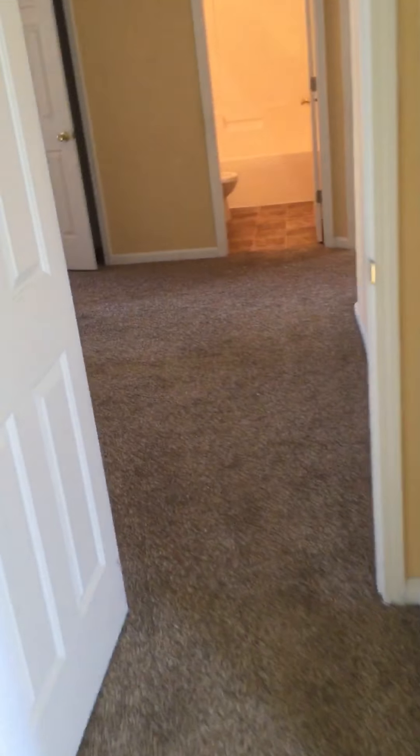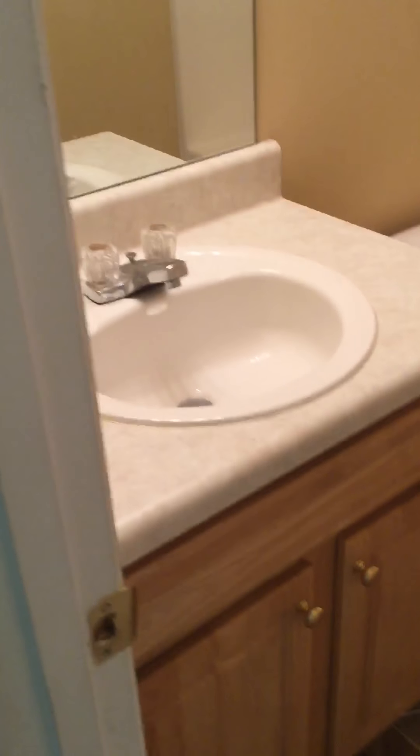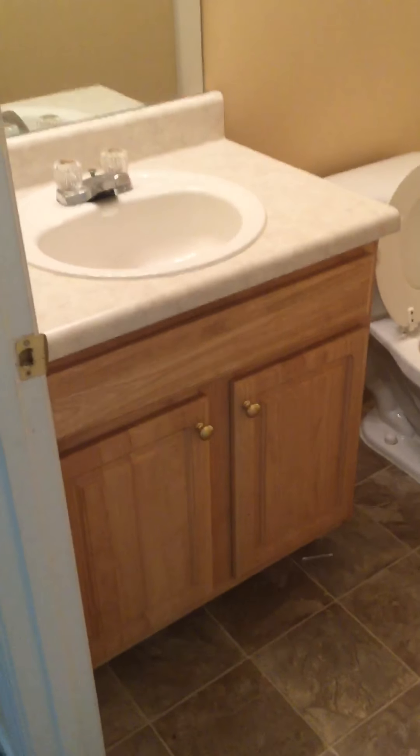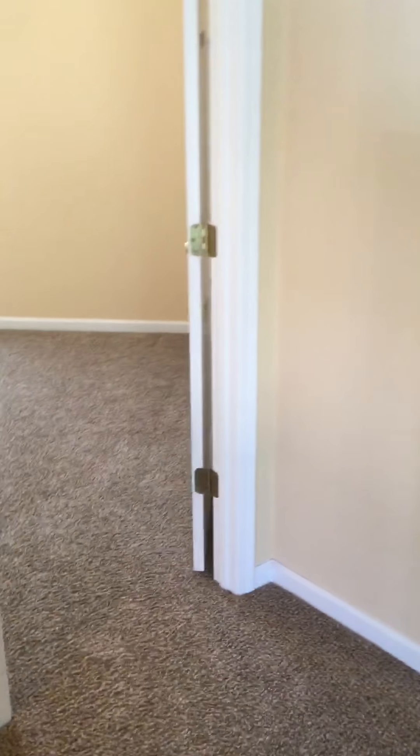Let's walk over to the bedroom — kinda small, looks like about a 12 by 12, and it's got vaulted ceilings. The carpet's good, needs a paint job. Shared bathroom needs some caulk — by and large not bad. Floor's in good shape. Vaulted ceilings in the third bedroom too — this one could use paint as well.